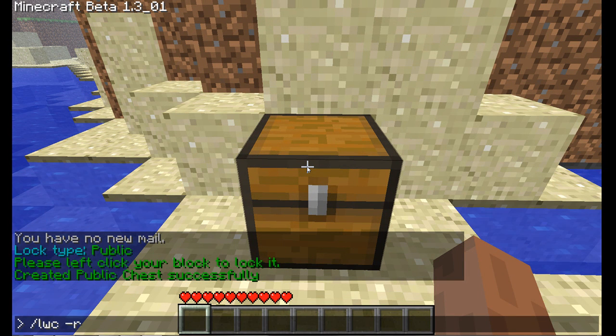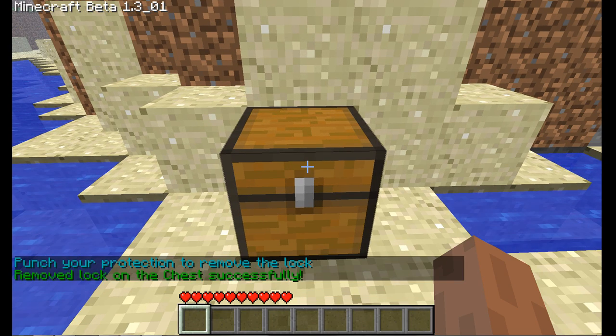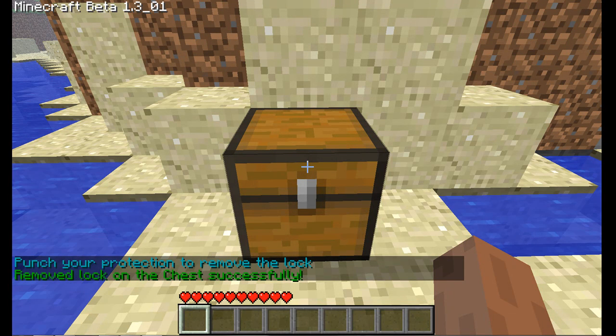For remove, we type in LWC -r protection, then click the chest — and voila, it doesn't have a lock anymore.